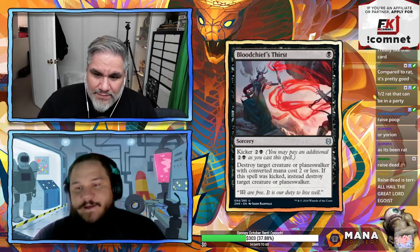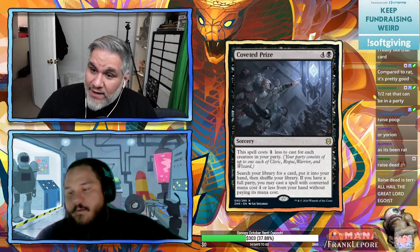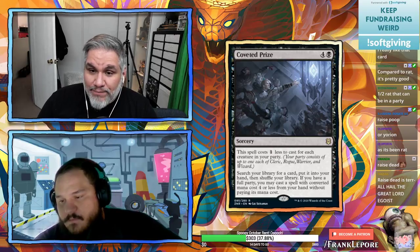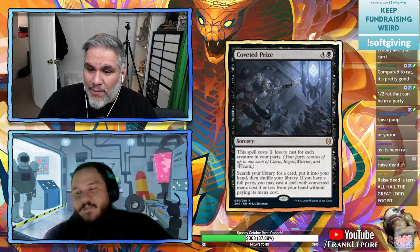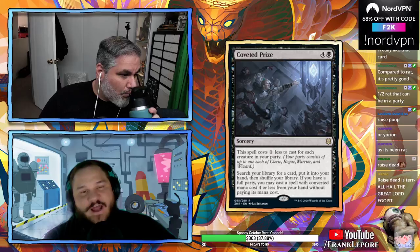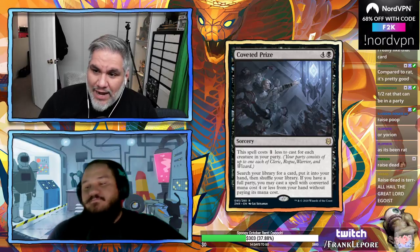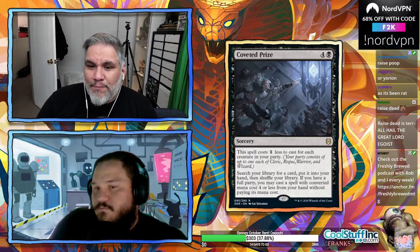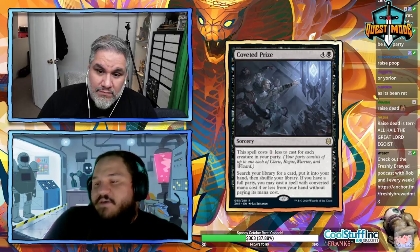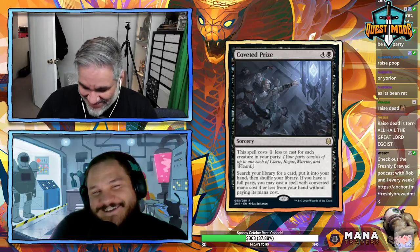Coveted Prize: five mana sorcery, costs one less for each creature in your party — as low as one mana. Search your library for a card. If you have a full party, you may cast a spell with converted mana cost four or less for free. I don't think you can assume you'll have a full party. The only way this card is playable is if you can nearly guarantee casting it for two mana — three party members plus two.